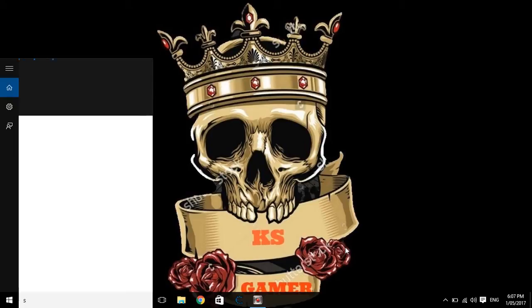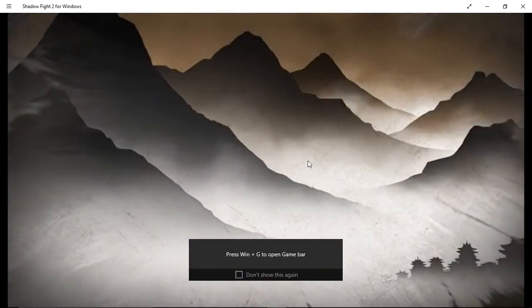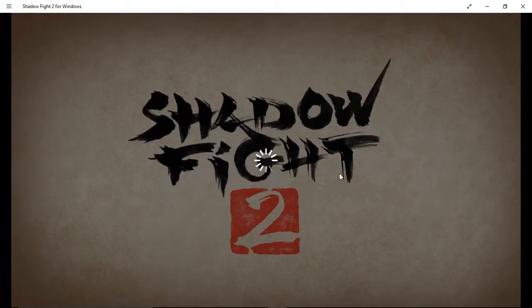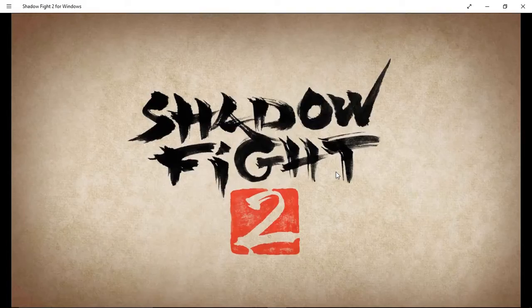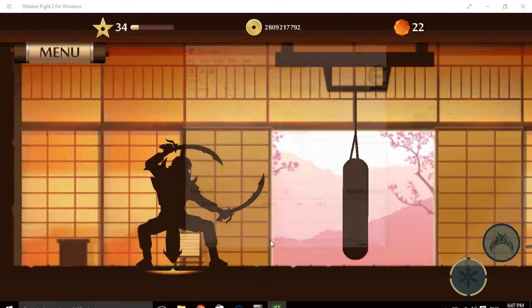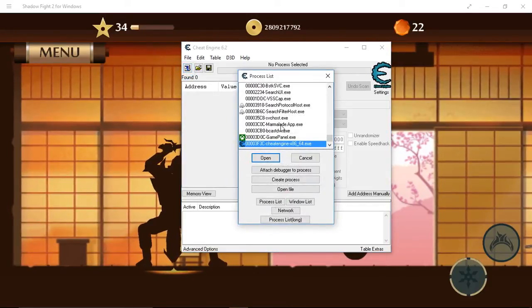So you're going to need to open up Shadow Fight 2. You can skip the intro if you want to. Now it's loaded up. You need to open JitEngine. Now you're going to just follow me. When you click the thing I just clicked, it's going to open a small list called the process list.